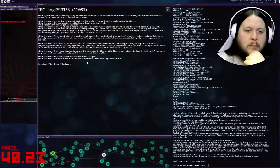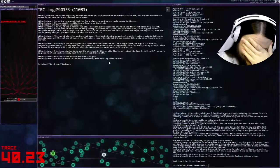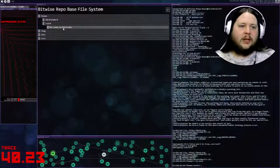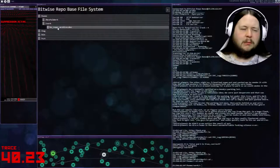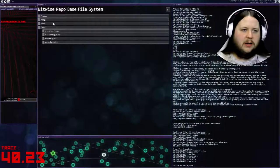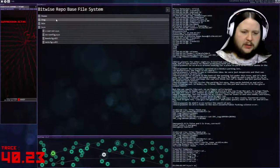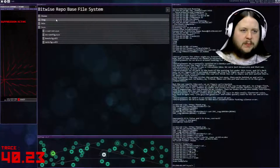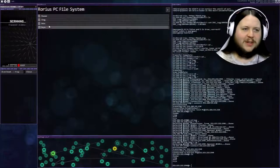Let's have a look at the file system. There's something here - I recall something about repo. Let's SCP that. Was that legitimately it? We can scan now - nothing attached. Let's turn off the trace kill now and decipher this repo archive. It requires a password. Let's use the DEC head thing.